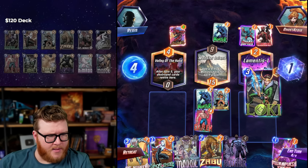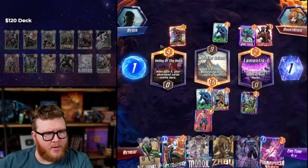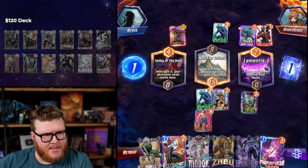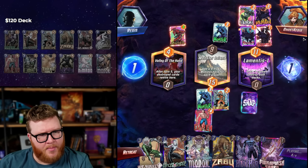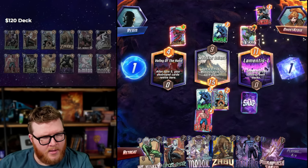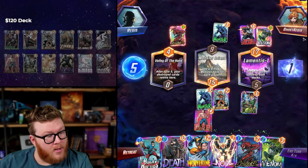We're not gonna put Loki there yet — that's too early. The opponent's gonna get a bunch of garbage in Valley of the Hand — the Hood's coming back. I wonder if they remember the Bucky might come back too. They might accidentally throw here on Valley of the Hand. They're gonna get a tiny Deadpool as well. The Demon might save them a little on power. Death is good.